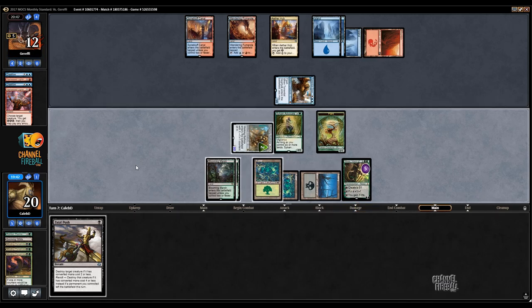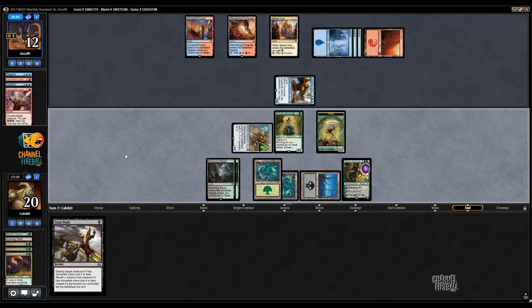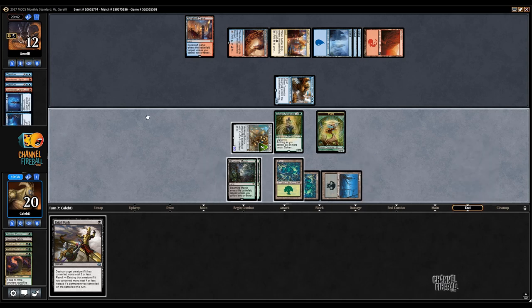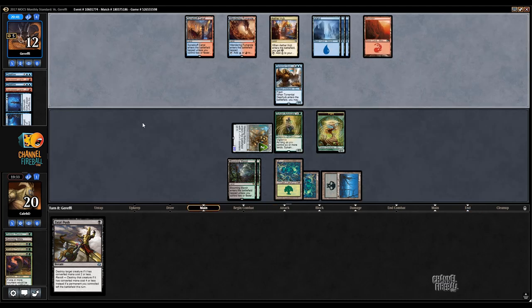Sneak in a couple points of damage here — I don't hate it. They're putting the Nissa on top of my deck. Okay, that's kind of a bummer, kind of a real bummer. Not a bad answer. Not a bad answer to random Planeswalkers. Maybe white is unnecessary if they can answer Planeswalkers with Commit.